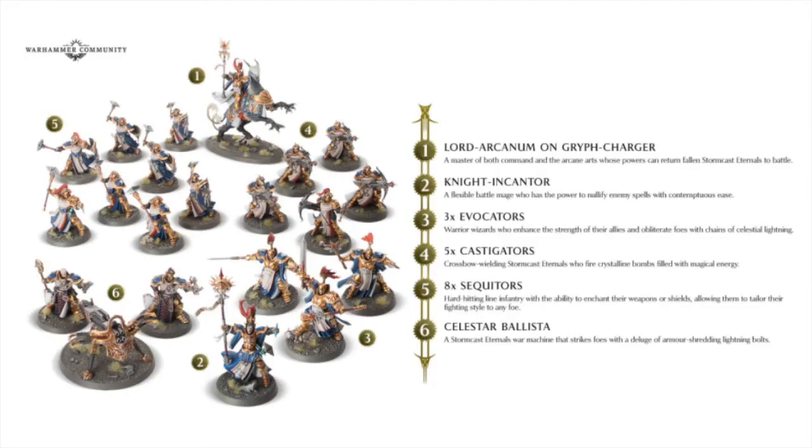The first thing is they're going to have 54 models. One side is going to be the newest Stormcast Eternal Sacrosanct Chamber, and this is led by the Lord Arcanum on Griff Charger — it's fantastic. I love the Griff Charger models, glad to see another model riding a Griff Charger, and an alternate Griff Charger model as well. The Knight Encantor at the bottom is a magic user. Both of these are magic users, so we're introducing Stormcast Wizards into the mix. To the right of the Encantor are the Evocators — there's three of them here, and it's possible that this is a 5-man unit like the Paladins from the previous starter box, with other kits coming out separately at some point.